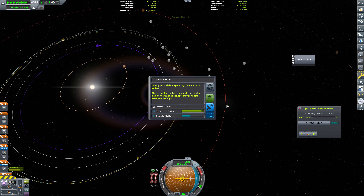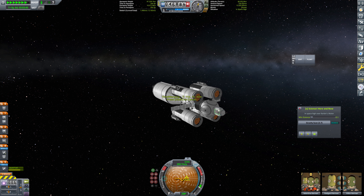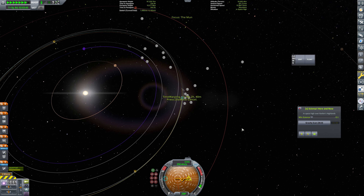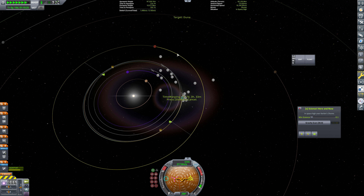There's a bunch of gravity scans that we can do here — like a million of them. I don't really care too much about it. We apparently can't open this anymore while we're warping, but that's fine. So we're going to warp our way out of here and set Duna as our target.